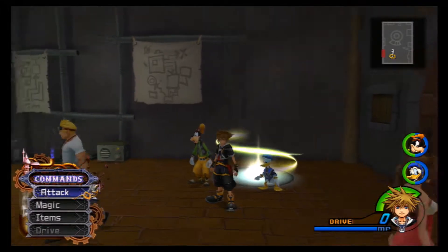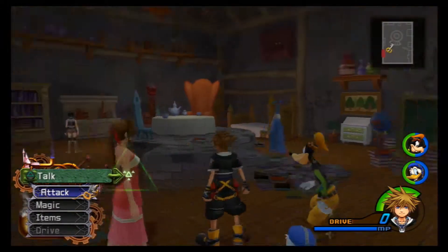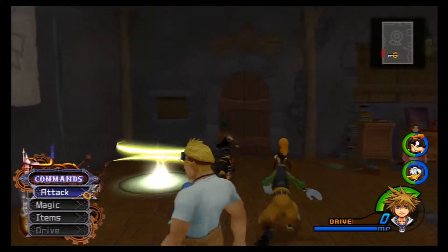Last time we left off, we made our way to Hollow Bastion and we met all these familiar faces. We got Aerith and Yuffie and Merlin and Cid, and Leon is around here somewhere — he's actually at the Bailey where we're supposed to go.